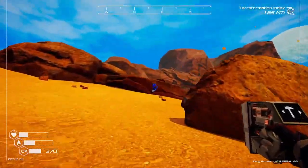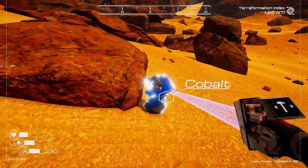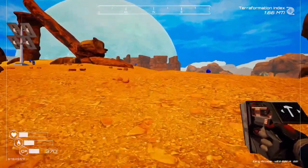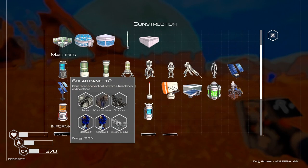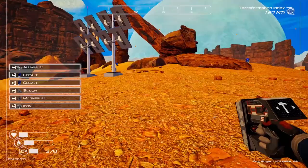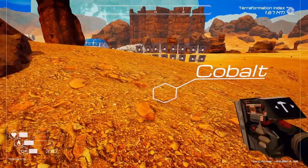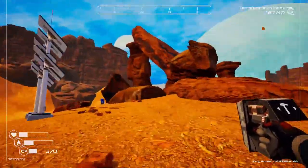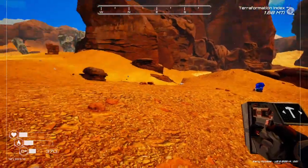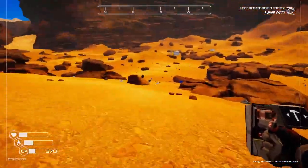And grab some cobalt as well, because that's what we needed to make solar panels. I should be able to make a solar panel right now. But let's get up a bit higher before I start placing solar panels. Probably just the one — I don't think I have enough cobalt for more than one. I feel like this is high enough. I don't want the magnesium — oh, magnesium. Super close, right there though.